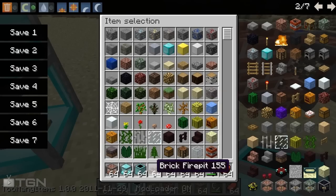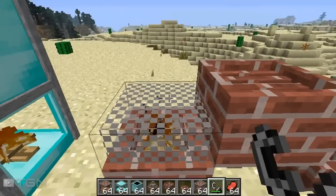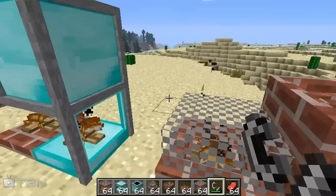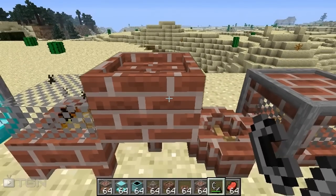Here we have a brick fire pit. When you light it, it has these little coils, so it's just a different type of fire pit — pretty much the same thing as the traditional one except it has these cool little coils.